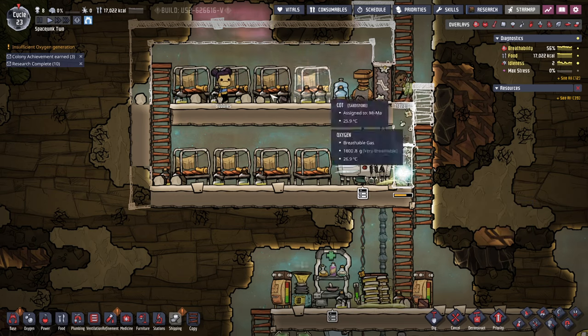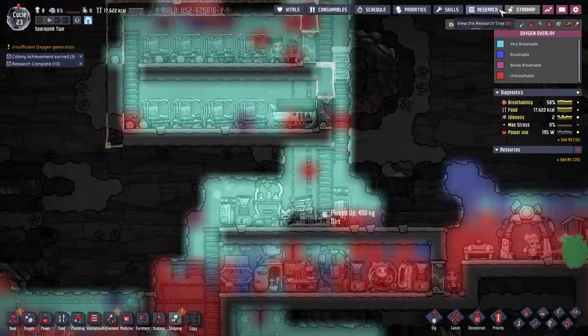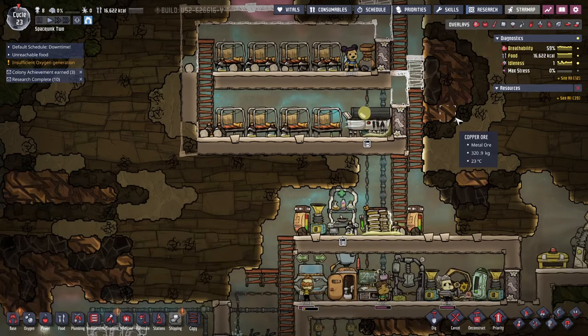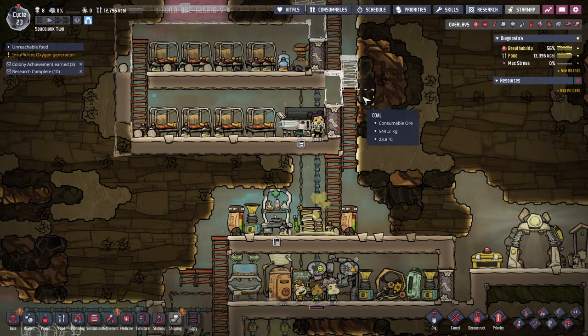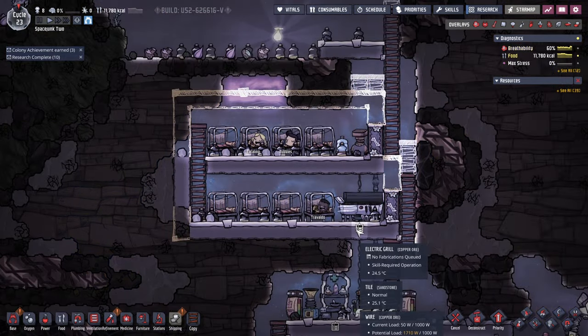What is Bubbles doing? Air up there is fine, air up there is not. We'll see what happens to air here with just that electrolyzer doing stuff. Unreachable food. Well guys, you were supposed to build that ladder. Bubbles is not looking good. I don't know about the accessibility problem there.